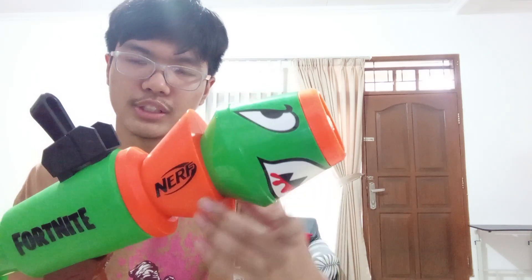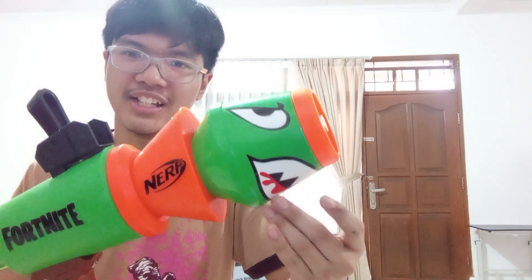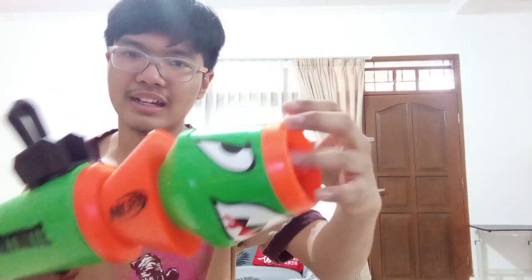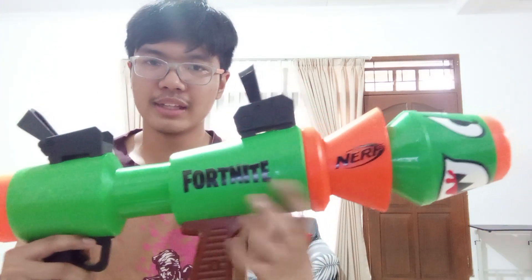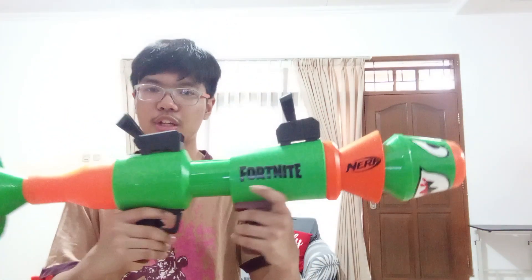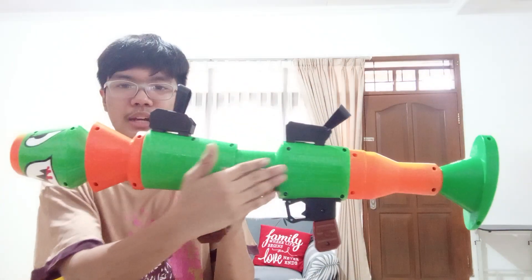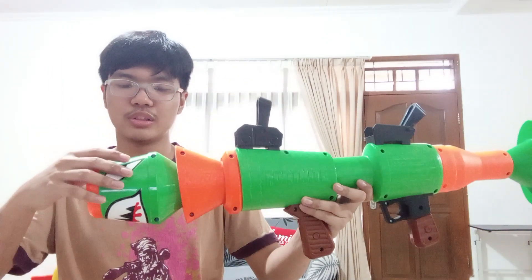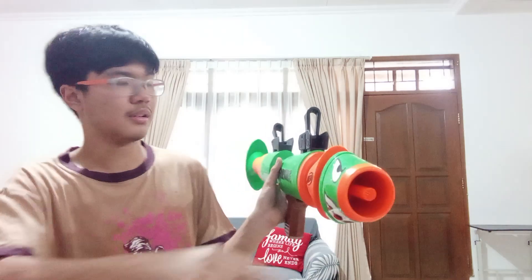On the front there's no inner barrel - I just said that. But here we have this shark face, the eye itself, and the shark teeth. It also says Fortnite and Nerf. The color is very colorful - I like it. It's green, orange, and brown. On the other side they didn't make the Fortnite logo, but they did the same design details.